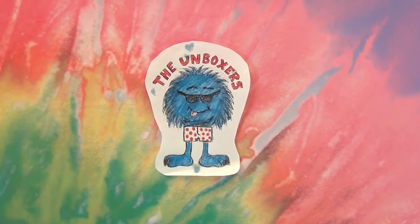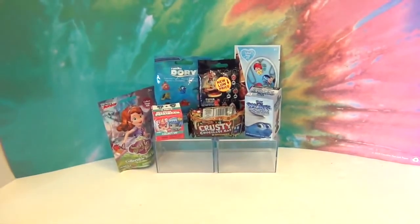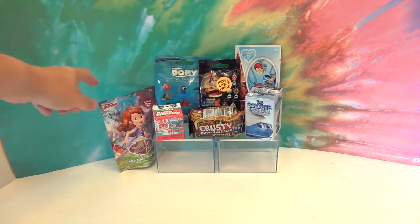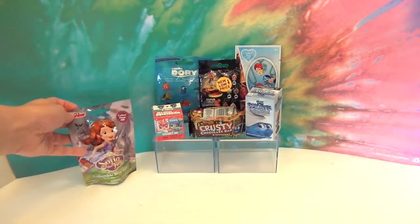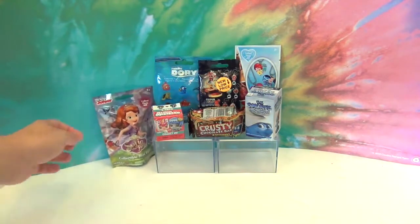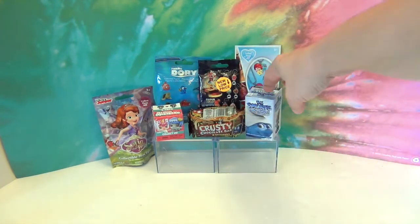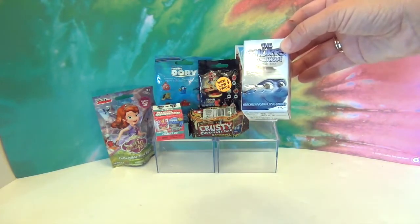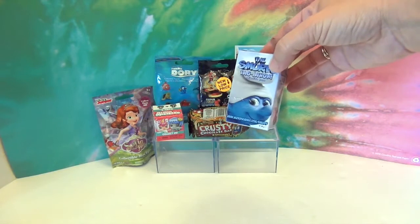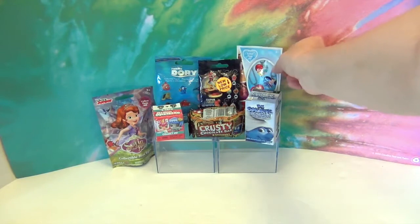Hello and welcome back! Today we have another Mini Monday with some awesome blind bags and boxes. We have Sophia the First Series 2 figures, Finding Dory, My Mini Mixi Q's, the Grossery Gang Crusty Chocolate Bar, and these Smurfs tag-a-thon figures found in the trading card section at Target for a dollar.